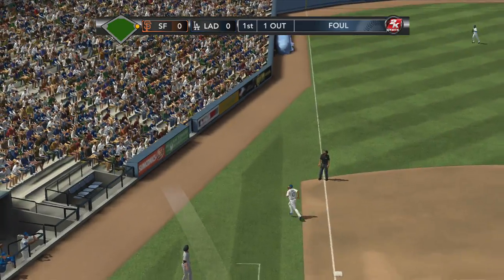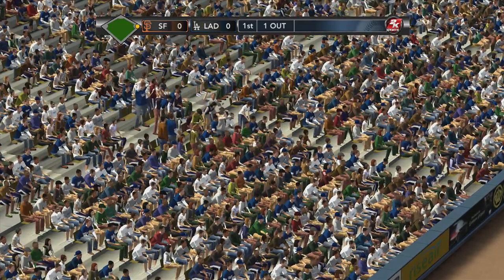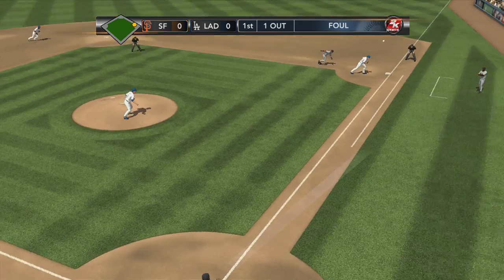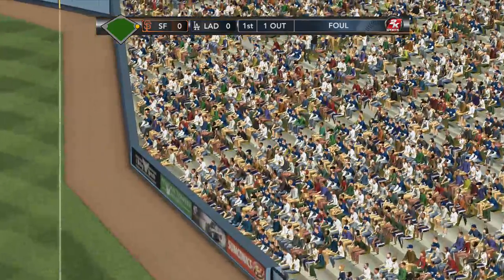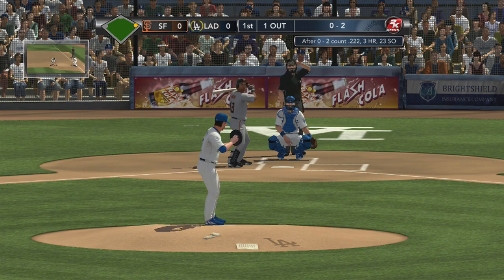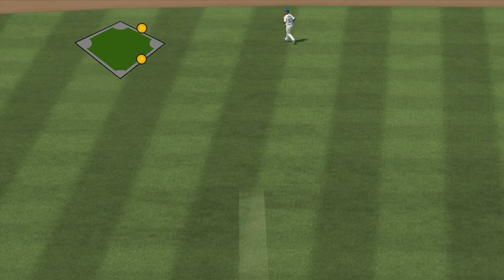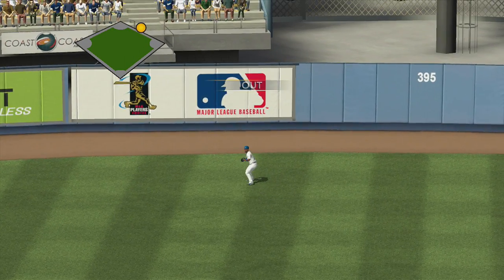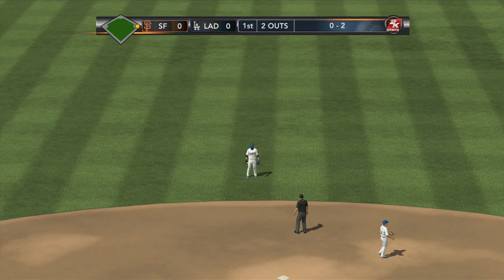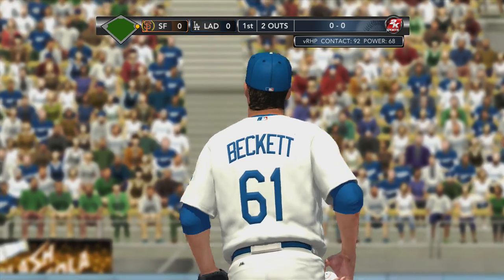This is a different Dodger team in 2013 — I think it might play out a little differently. And Sandoval, another foul ball. At the belt, Beckett kicks and throws toward center field. Kemp will field and he grabs it in his tracks. Good pitch right there — got the hitter a little bit out on his front foot, easy fly ball to center field. Now with two down, it'll be Buster Posey.